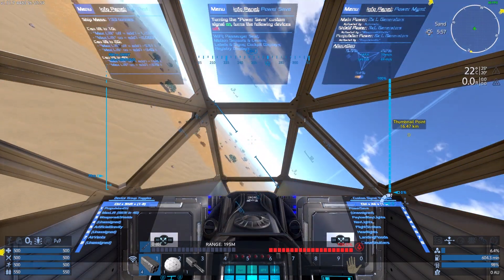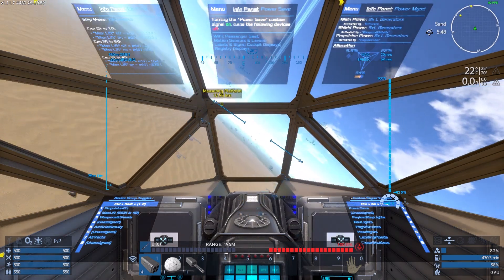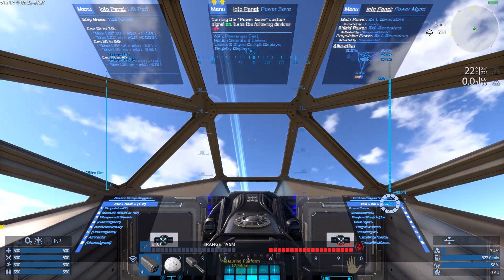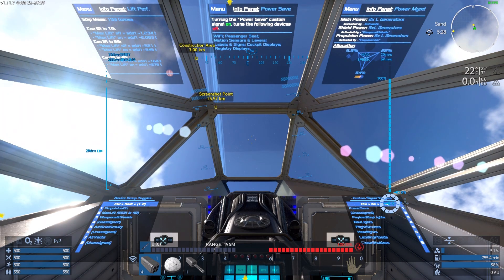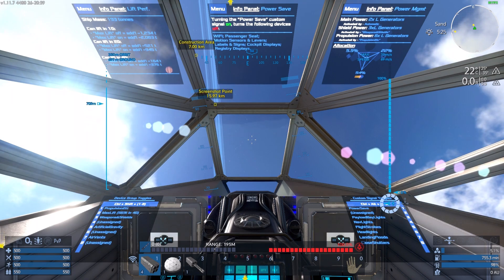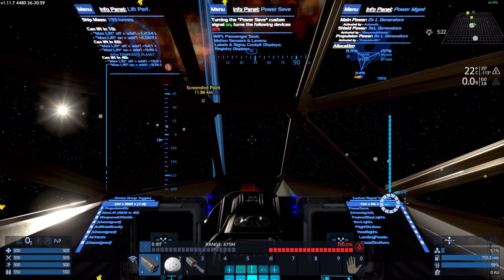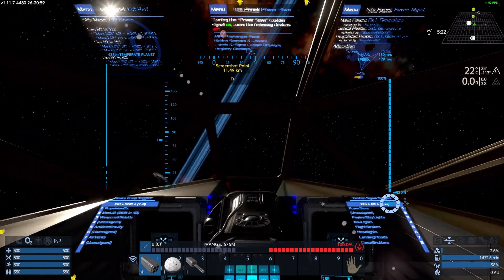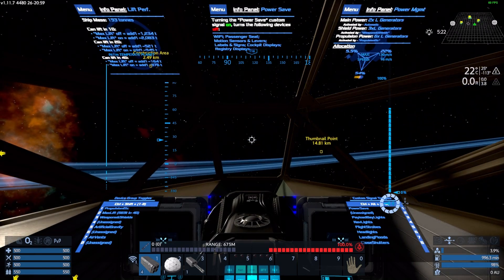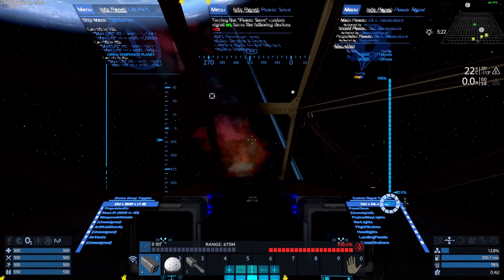Despite her size, she's not particularly sluggish, and this is with pilot mode off — I'm having to fight a little bit, but that's probably because of my keyboard. Max speed is 70 in atmosphere. As we get into space, it's 130. Considering its size, that's pretty decent.